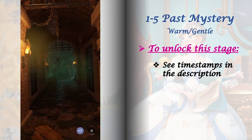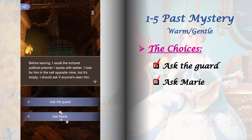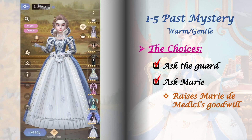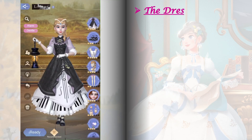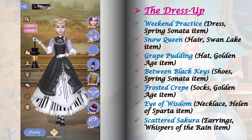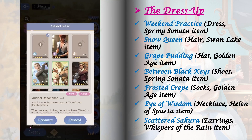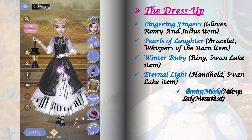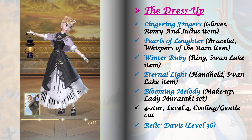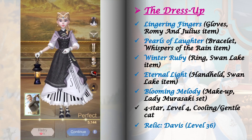Stage 1-5 is another easy stage with just one set of choices that doesn't affect future stages, but choosing 'Ask Marie' will increase Marie de Medici's goodwill. For the dress up, we need items with Warm and Gentle tags. I'm using a dress from Spring Sonata, but you can use anything in your wardrobe with at least one matching tag. Don't forget to upgrade your fashion lab. For the relic, I'm using Davis level 36.